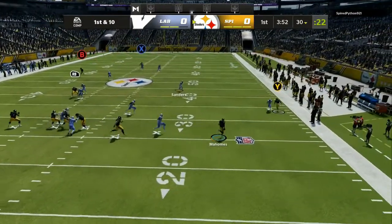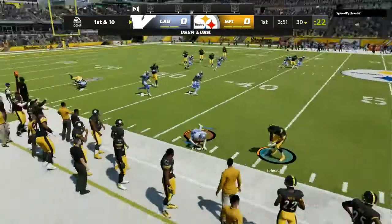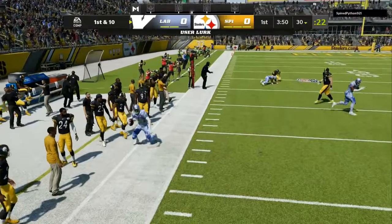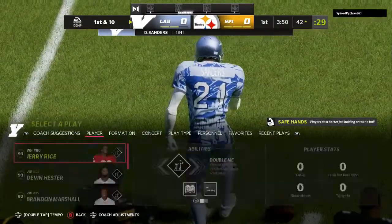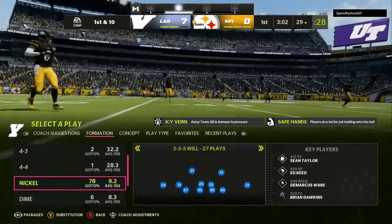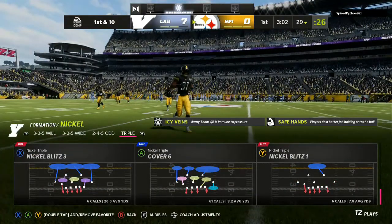On this play, the only thing you want to watch out for is the first route that goes vertical from the safety side that you are usering. We are usering the safety on the same side as where the cloud flat was, and we make a simple adjustment by putting that cloud flat into an inside third. You can leave the cloud flat or man up that cloud flat — all I want is to make sure that guy runs with that wide receiver all the way across the field.